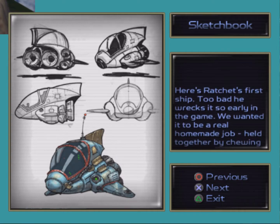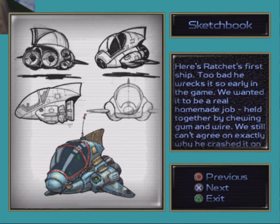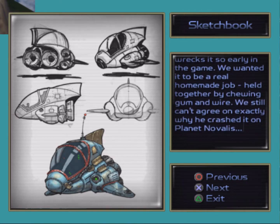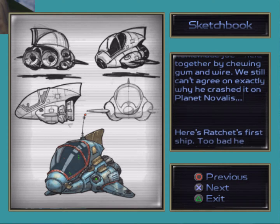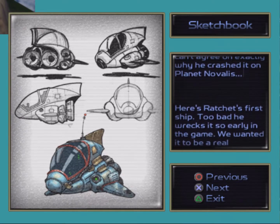This is Ratchet's first ship. Too bad he wrecks it so early in the game. We wanted it to be a real homemade job, held together by chewing gum and wire. We still can't agree on exactly why he crashed it on planet Novalis. It is a bit of an odd choice — builds a ship, spends all his life doing it, and then just immediately smacks the thing into a cliff wall.